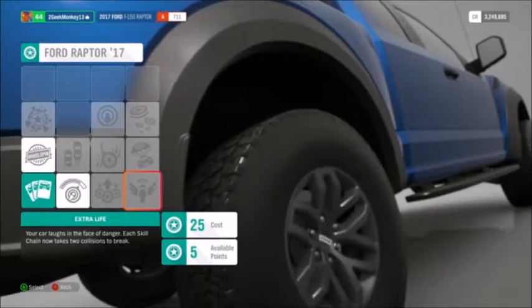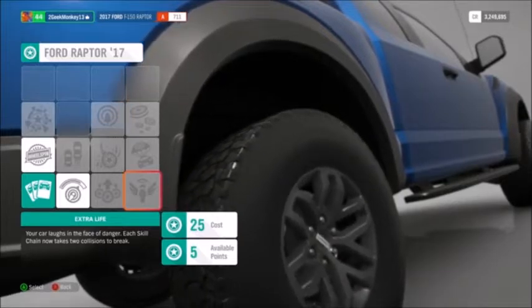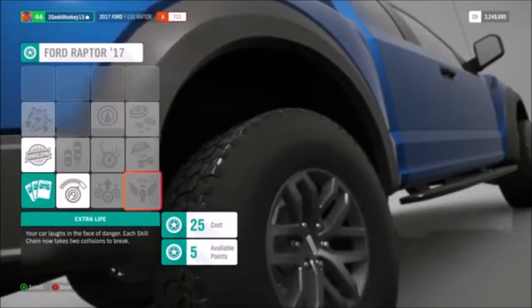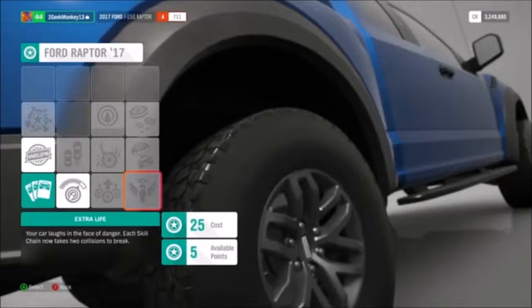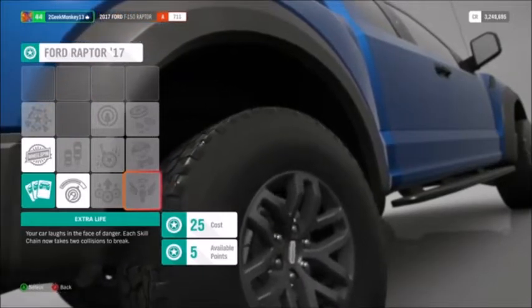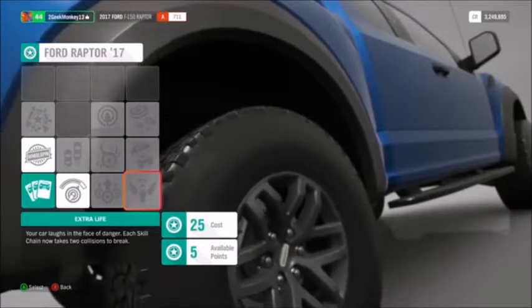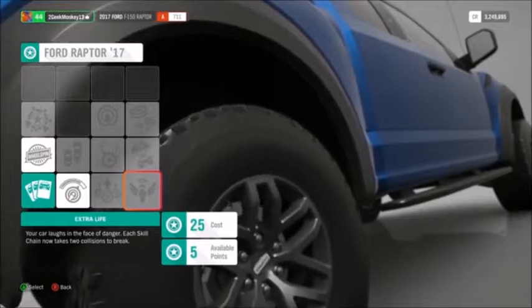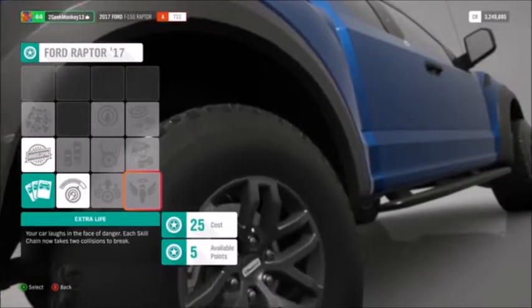You earn skill points by banking skills in the world. The skill system rewards anything cool you do — drifting, wreckage, air. You start earning those at the top of the screen, chain them together, and they build into a bigger and bigger combo. When you bank all those points, they increase and you earn skill points to spend in the mastery tree.